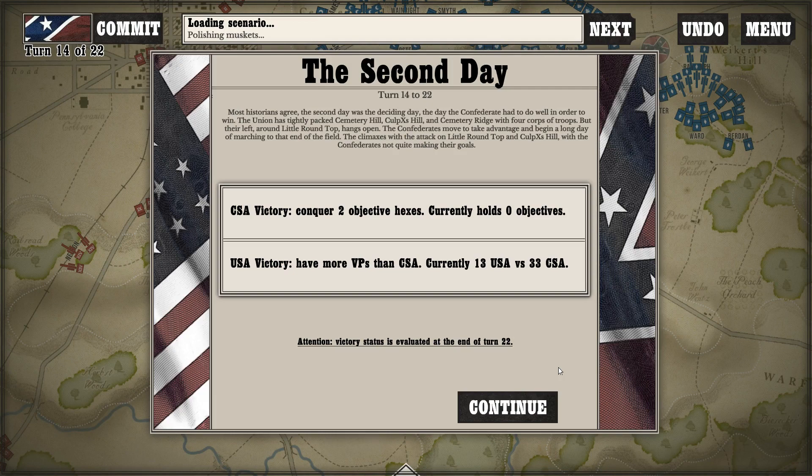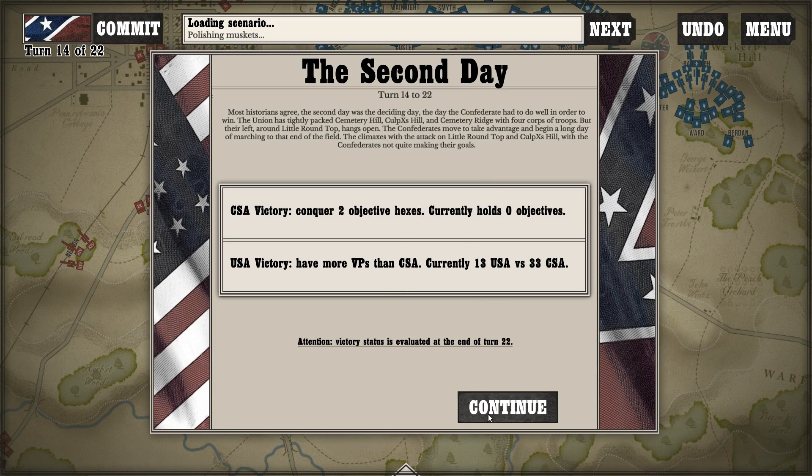The way it works is each day on the campaign, or at the end of each of the missions, they determine a victor. The Confederates have to hold two of the objective hexes, which are located on Cemetery Ridge and also for day two on Little Round Top and Round Top, whereas the USA simply has to do more casualties on the Confederates than the Confederates do against them. If both or neither of these things are true, it just ends in a draw, which is boring.